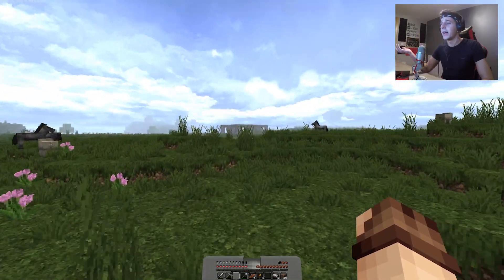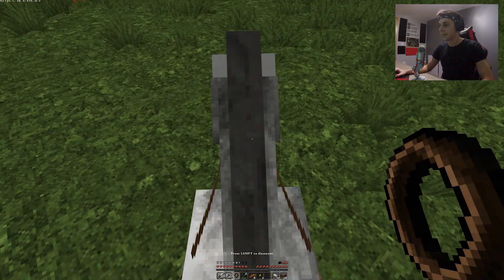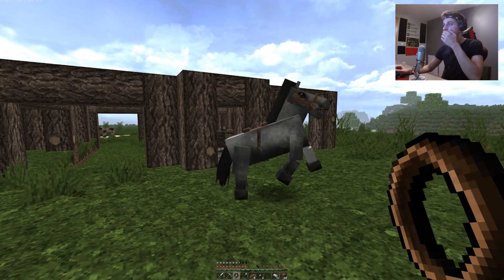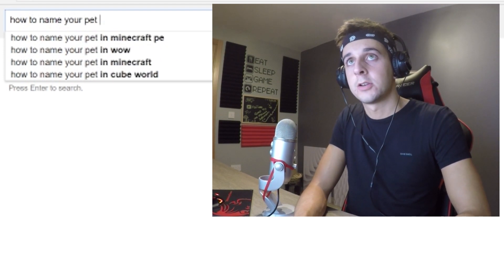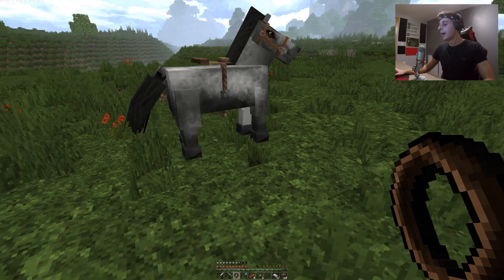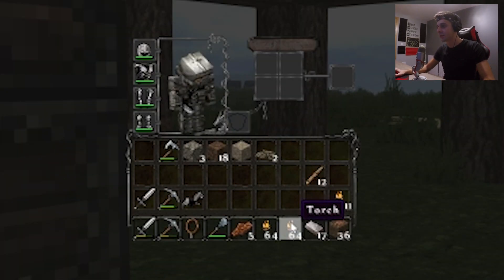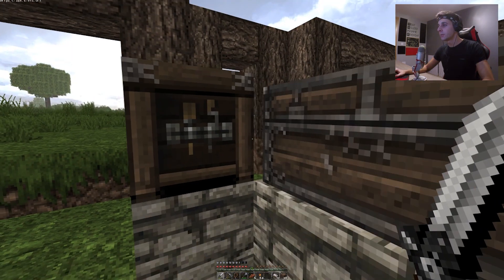We do have a full set of iron armor and we should be pretty good to go. What are we gonna name this horse, seeing as we do have a name tag? I need a freaking anvil to name a horse. I think I got way too many torches but that should be good enough to go caving anyway.